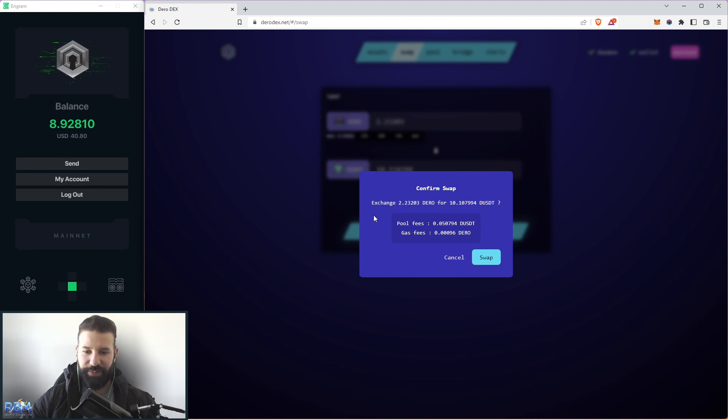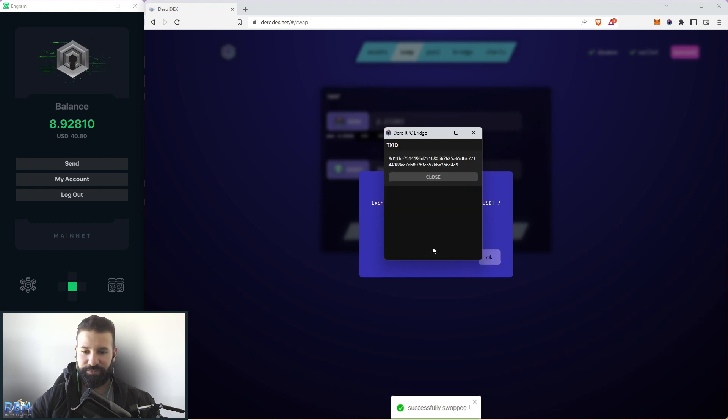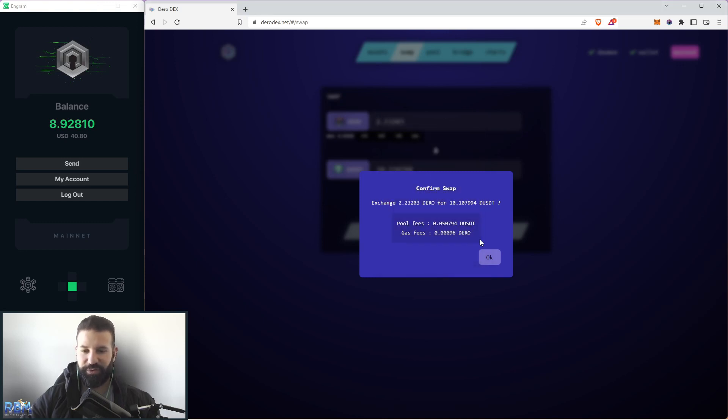It asks you to confirm the swap, exchanging your Darrow for Darrow USDT. You can see the pool fees and the gas fees — the gas fees are almost non-existent, a fraction of a penny. I'll cover pool fees when we get to the liquidity pool section. You hit swap, confirm the transaction using your Darrow RPC bridge, and just like that you've successfully swapped your Darrow for Darrow USDT. Very simple to use.